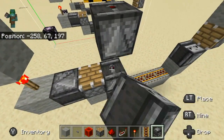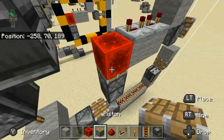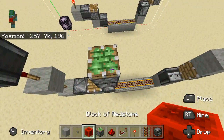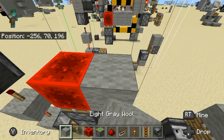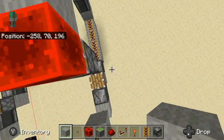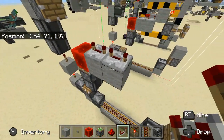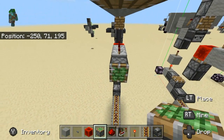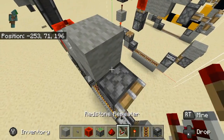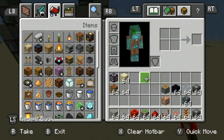Next, go in here and place one more observer. Now you actually need a sticky piston — one of two sticky pistons in this build. Then a redstone block on top — but like this, not the other way. Then two more blocks and two repeaters, both set to four ticks. Then you need a piston there and a solid block, just like so. And you are good to go.